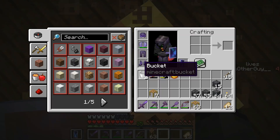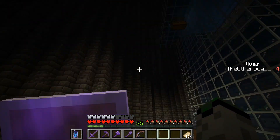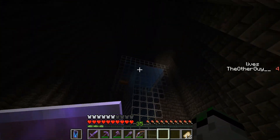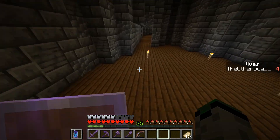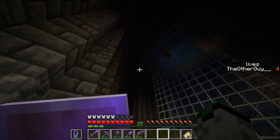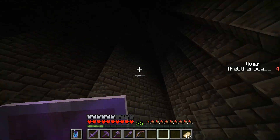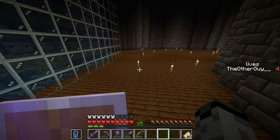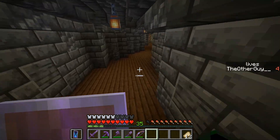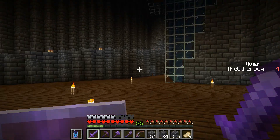Yeah, it's chugging along nicely, it's gonna be really handy. This is just a temporary storage solution — I'm going to have much bigger storage because it should hopefully produce more than that. The next step is to begin creating a pathway that kind of winds up this wall, goes by the farm, and then ends up somewhere over here. I'm gonna need to get some dark oak slabs, which means I'll need to mine a lot more dark oak.